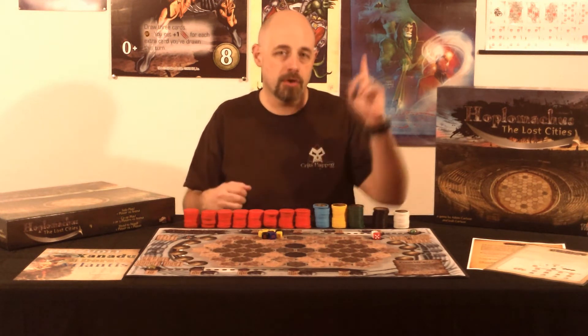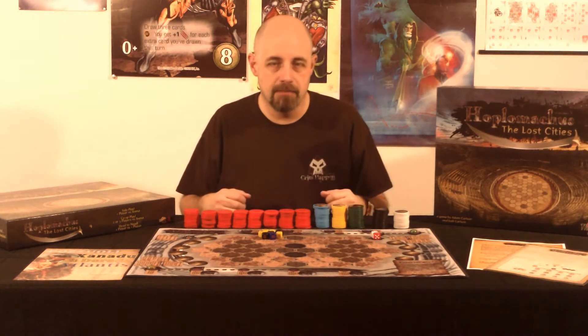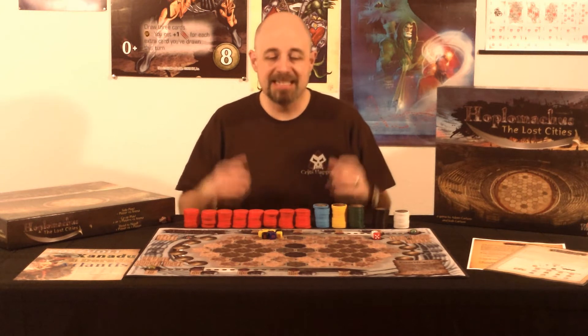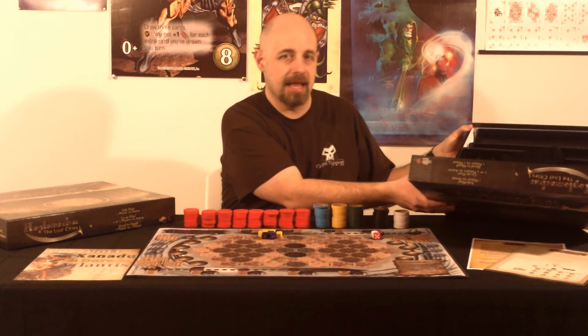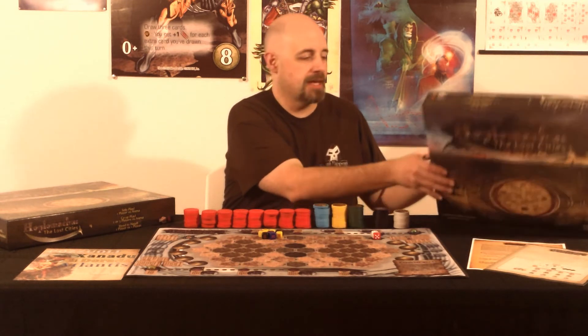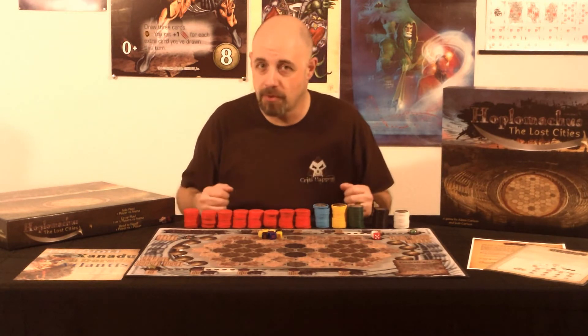When we first did a critical review and a critical playthrough of this, we only had a beta copy of it. But now that we have the final copy of it, we're having more fun than ever before. Inside this box is an absolutely beautiful storage tray that allows you to store a rolled up playmat, all the chips, all the dice, and even has room for additional playmats in the future. So who knows what holds there?